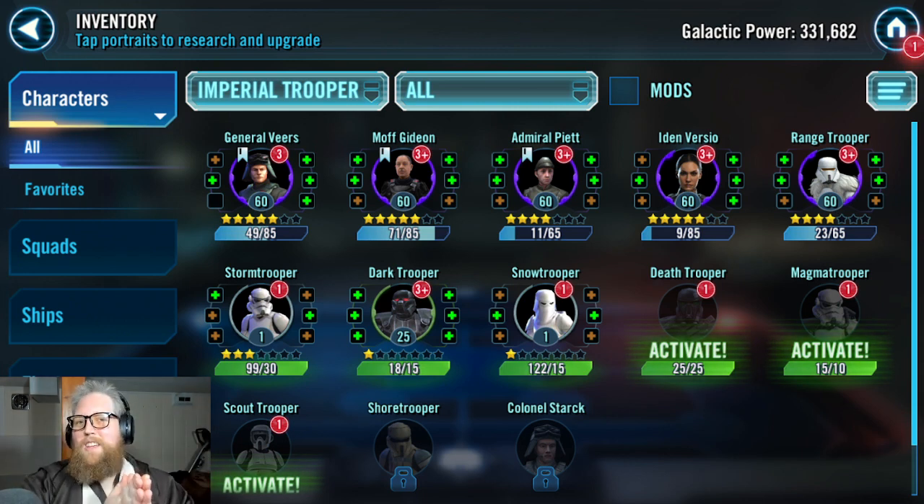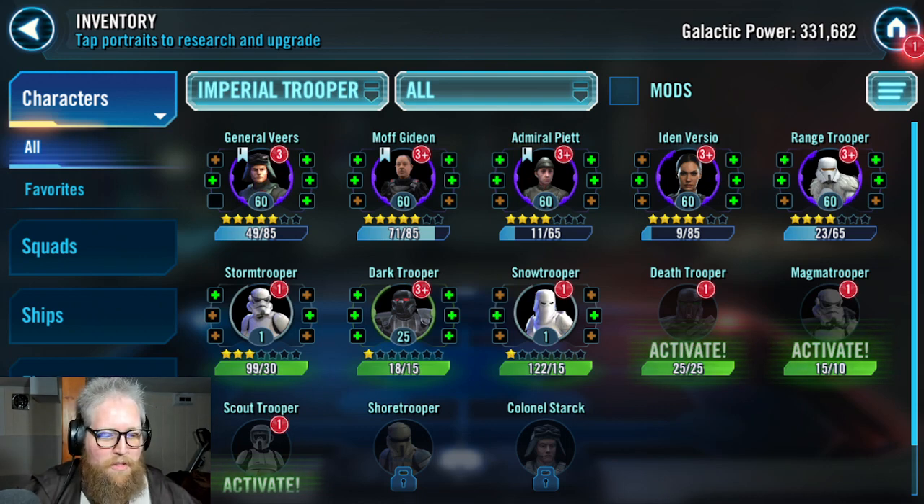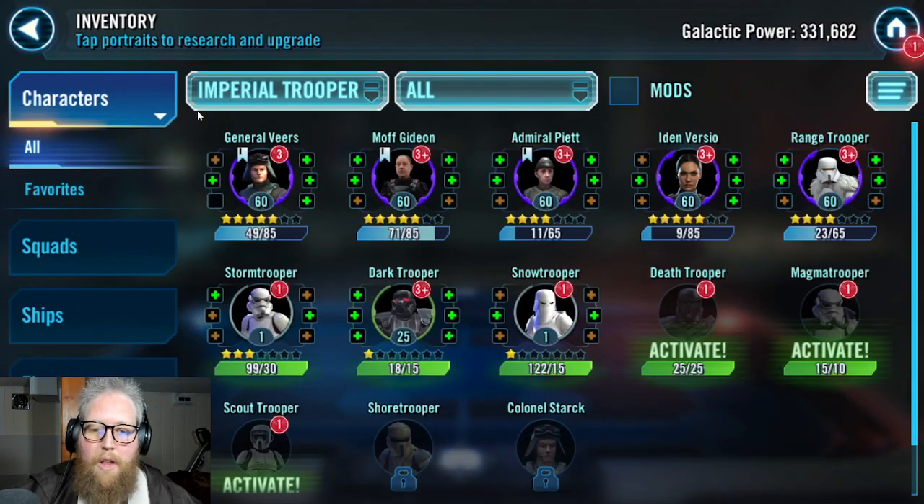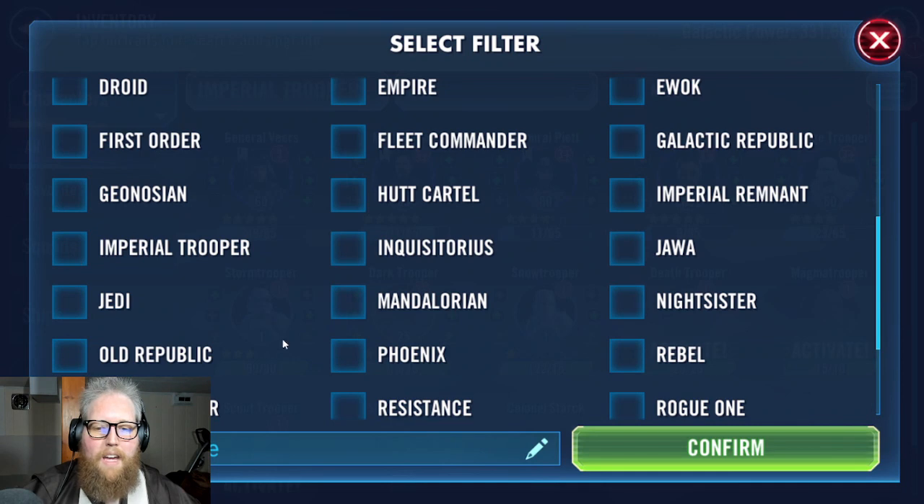Today I am very excited to start working on my Imperial Troopers. I have spent the last two or three days getting these guys up to the stars I've earned so far, getting them to level 60 and gear 7. I want to start with them at gear 7 plus nothing because I am putting all of my focus into my fleet.